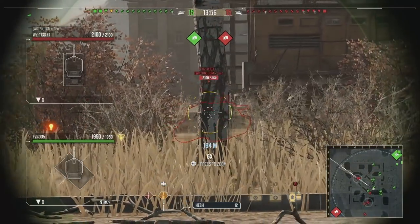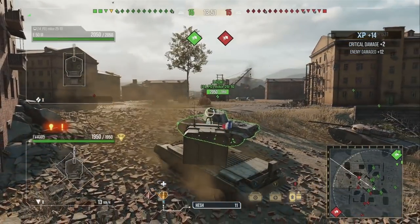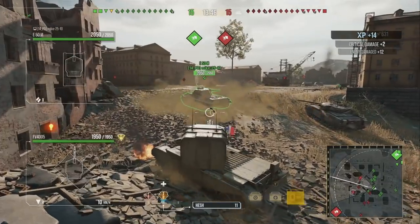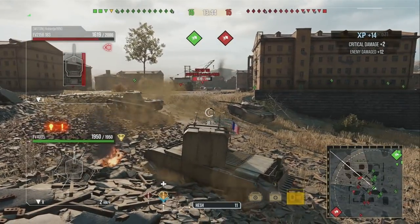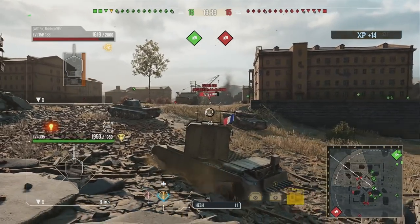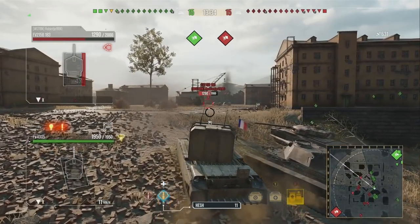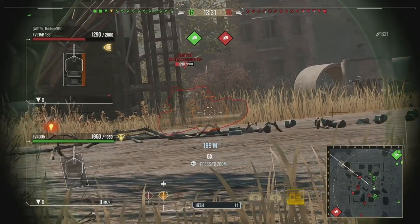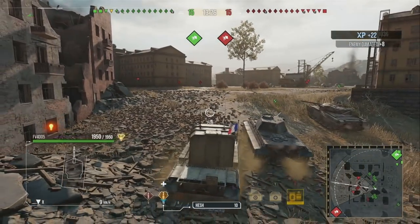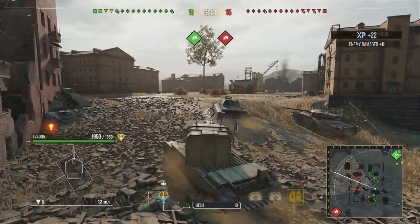The first tank we're playing is the FV4005 - the biggest gun in the game other than artillery. This tank has the ability to do 1450 alpha damage, the highest damage of any normal tank in the game. Its rounds act like HE rounds, so if you don't pen you still do damage anyway.